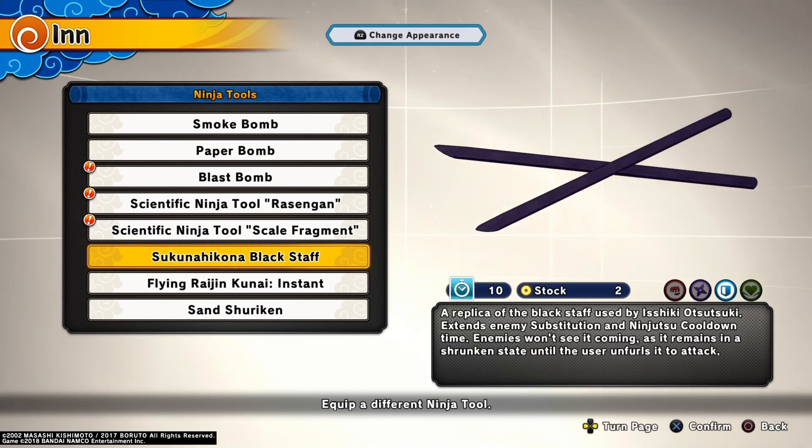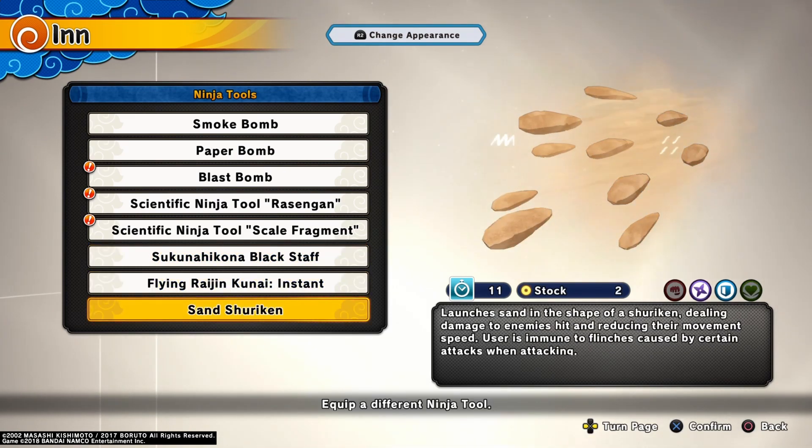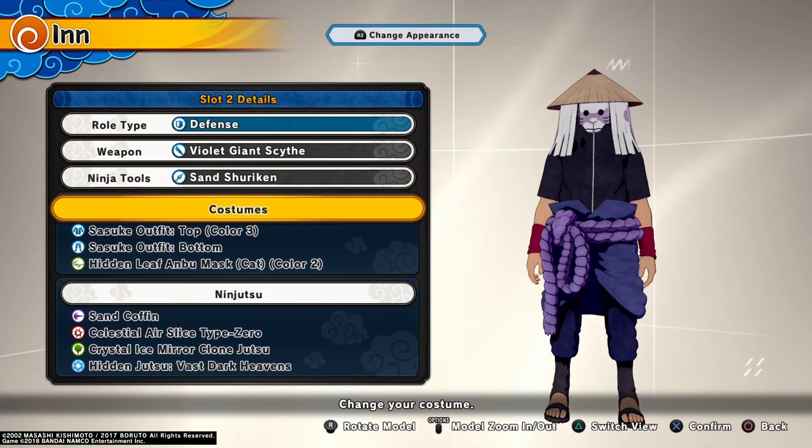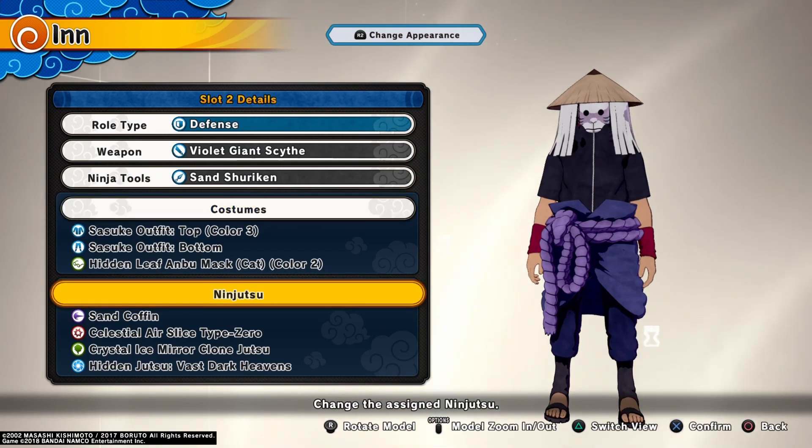For the ninja tool: sand shuriken or black staff. I personally pick the black staff, but sand shuriken is so explosive — it's pretty much instant — so if you want to use it, that's cool as well. For the weapon, I like to use scythe.